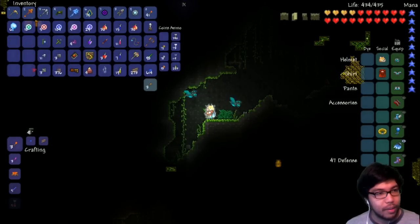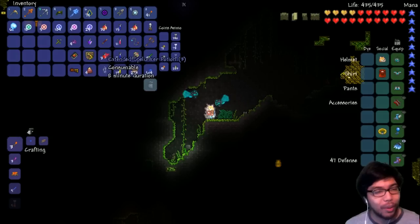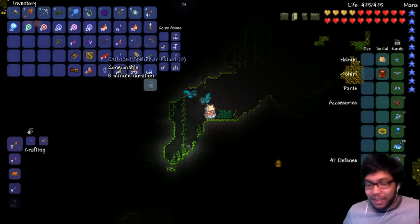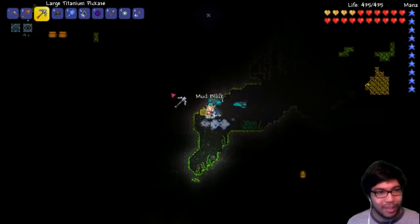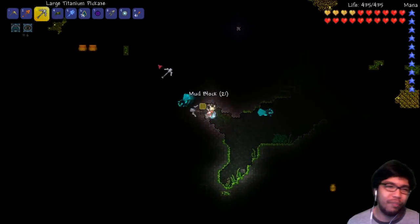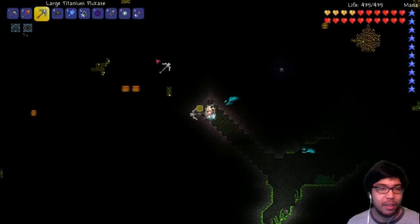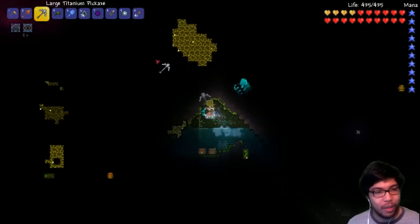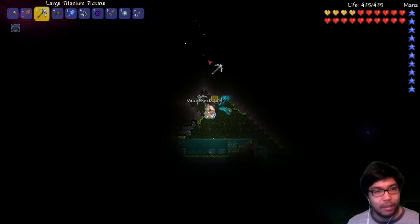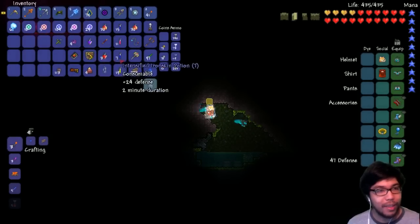Got to destroy the rest of the stuff — make sure I don't accidentally kill something I want. I'm glad the last item you delete isn't actually gone forever; that was pretty lucky. I don't think the jungle temple spawns that low, so I'm going to start going up a little bit. Oh my god — the water — another Plantera bulb! Well, we're doing it — we are fighting Plantera again.